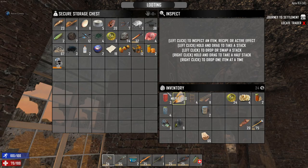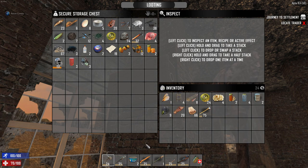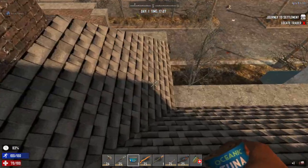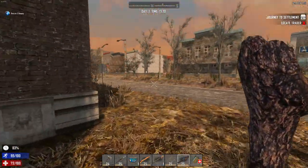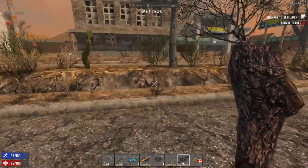Now that I'm home, I'm dropping everything off again. You don't want to carry a lot of things because you're going to want the ability to loot as much as possible when you go out. Now that it's getting late in the day, I'm going to try to go out and get just a couple more things before the end of the day, then come home and count my blessings.